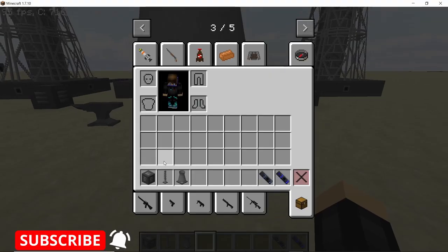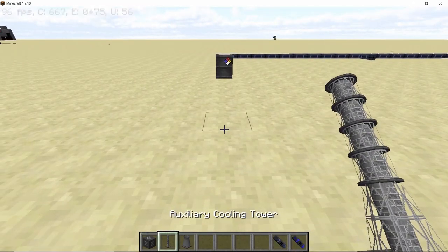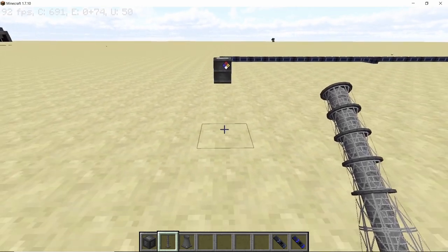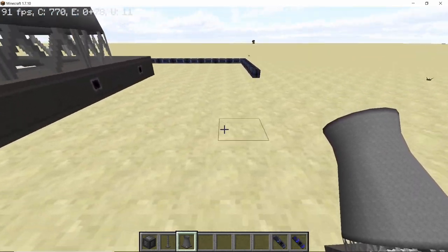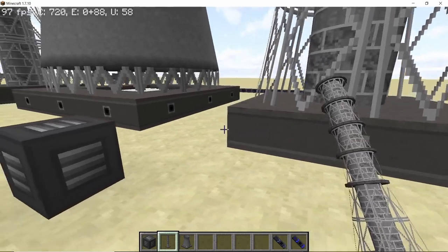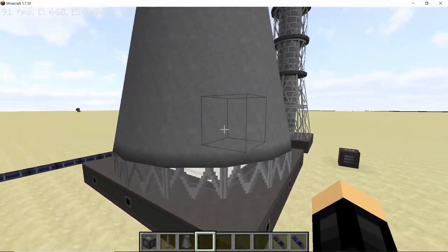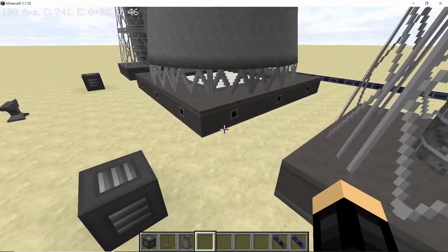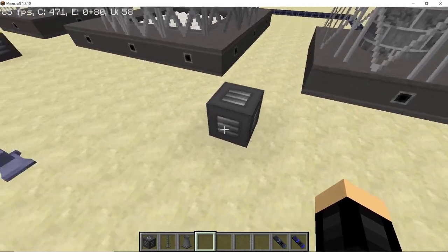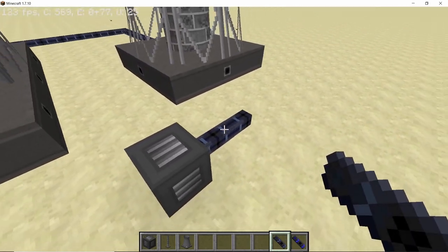So that's how you obtain all three: the steam condenser, the auxiliary cooling tower, and the cooling tower. Once crafted, they can be placed like this. The auxiliary cooling tower is smaller than the normal cooling tower, and the cooling tower is by far the biggest of the three. When you click on them, no GUI pops up — instead they have input and output ports on their sides.